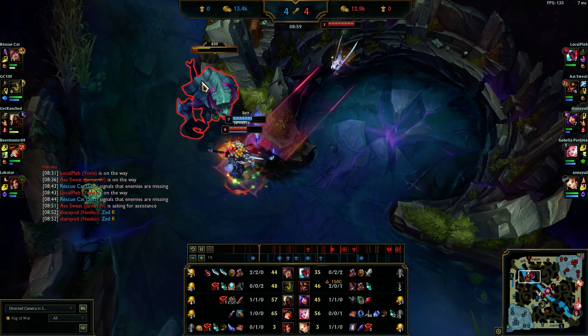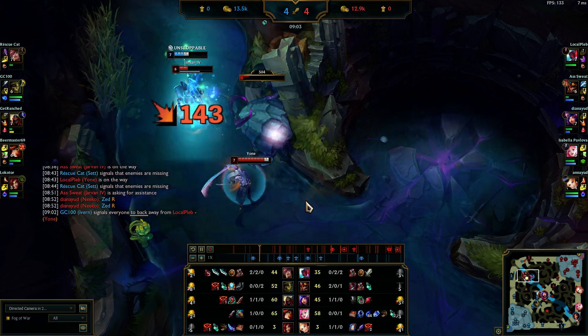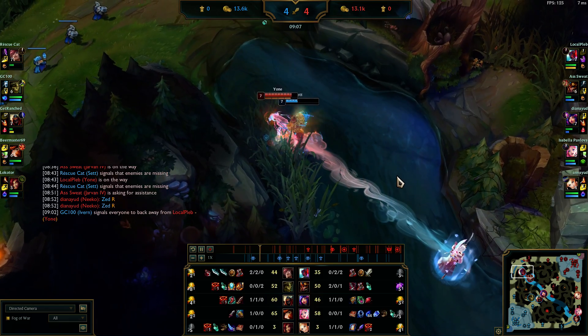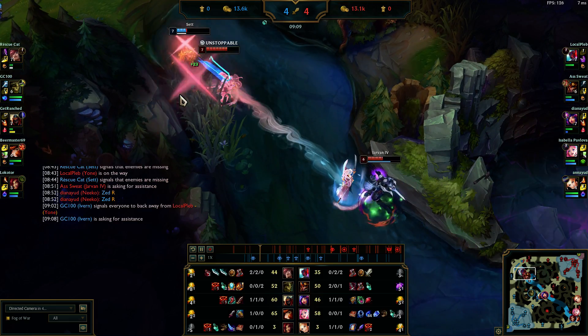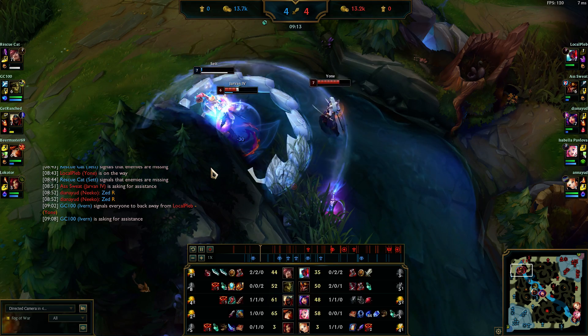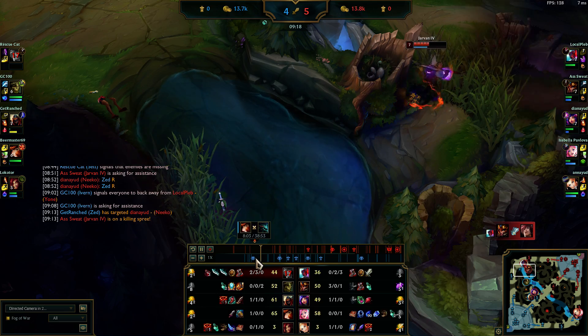Yone flashes for the ult. I smite the Rift Herald for health when I need it in the fight. Yone cleans Set up — if not, I do. I ult because I know Set doesn't have flash. I get the kill on him. Let's go back over that fight and my thought process during it.